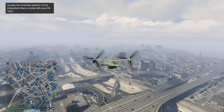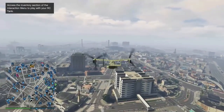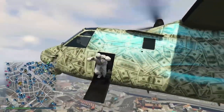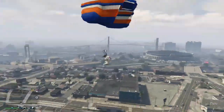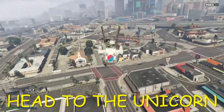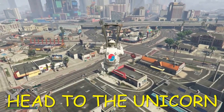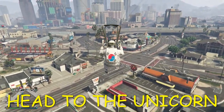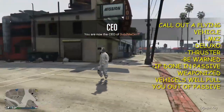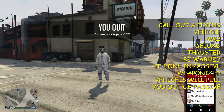Make your way into any lobby. Use any vehicle you want to get over to the Unicorn. For purposes of the video I just used an Avenger since I was in my facility, but what we're gonna do is make our way right over to the Unicorn. Before we go into the Unicorn, we're gonna call out a vehicle. Come over to the backside of the Unicorn and open up your phone, or you can fly the vehicle over — it doesn't really matter.